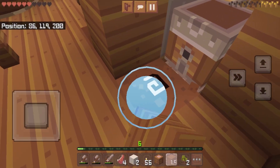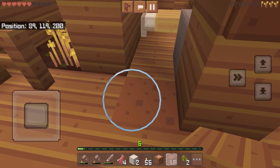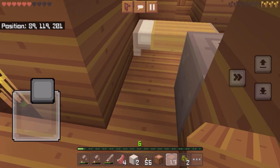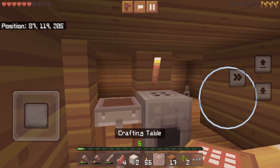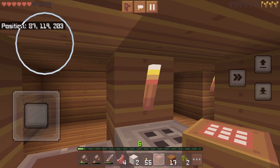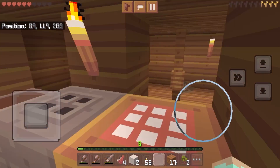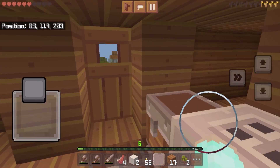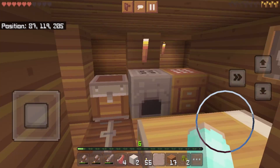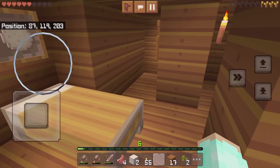Don't worry, fences, you will not be missed. Just going to replace that with that. Replace this with this. Perfect. Now we just got to place the crafting table back there. And look, we have a little window into Misty's room. My house is going nicely.